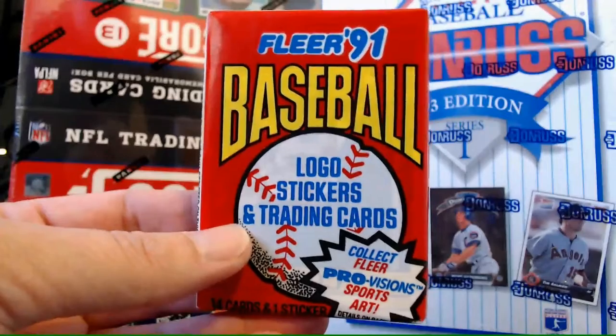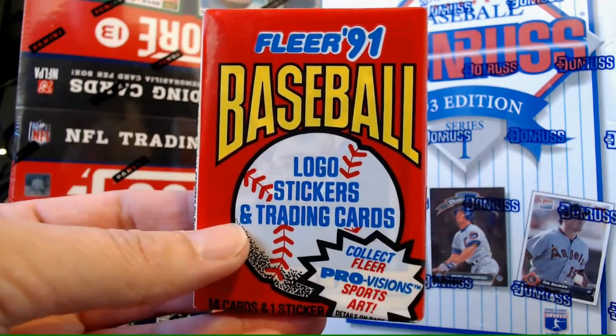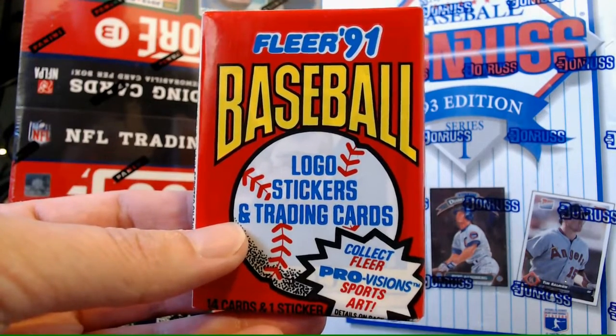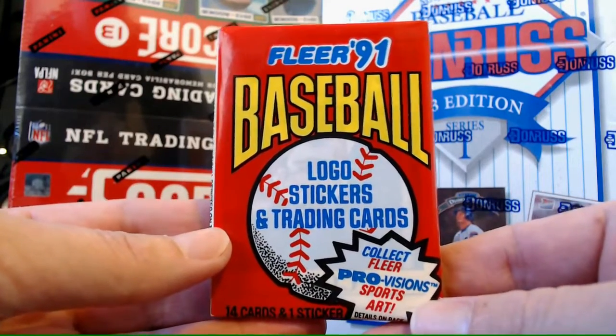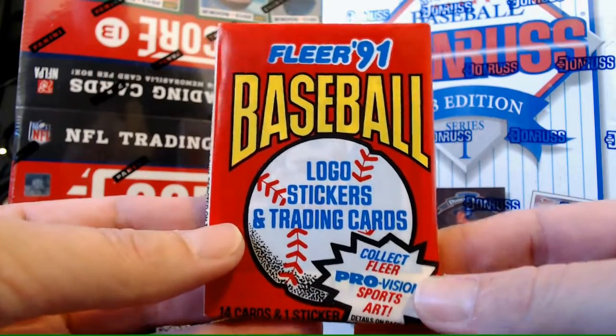So here's our pack for this week — it is Fleer '91. We have 14 cards and a sticker. Right now on the year I'm at 26%. Of course I'm trying to inch my way up to 30%. So 26%, 14 cards — I'm definitely shooting for 5. If I can get 5 right that would be great.